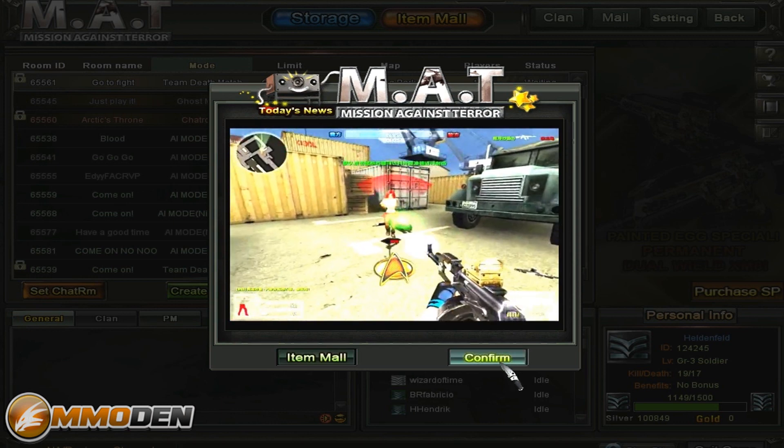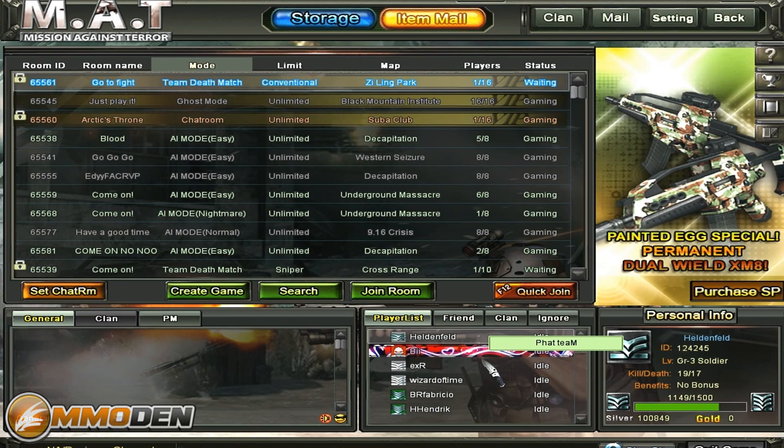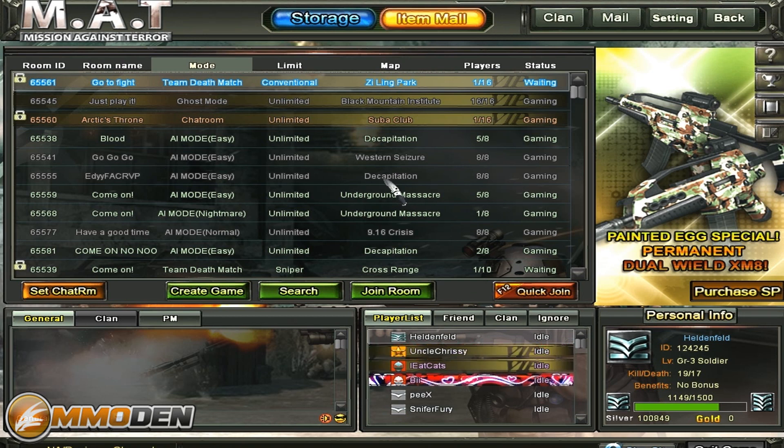We'll get to the item mall in a second. It has the usual game modes: team deathmatch, deathmatch, ghost mode, AI mode — the stuff you're used to seeing in your first person shooters. Since its launch it has added a ton of different guns and things like that. But let's go take a look at that right now.